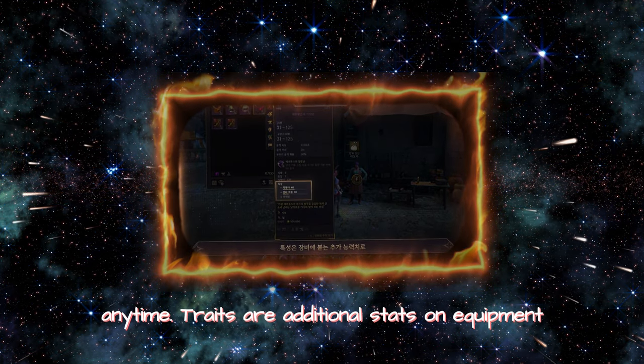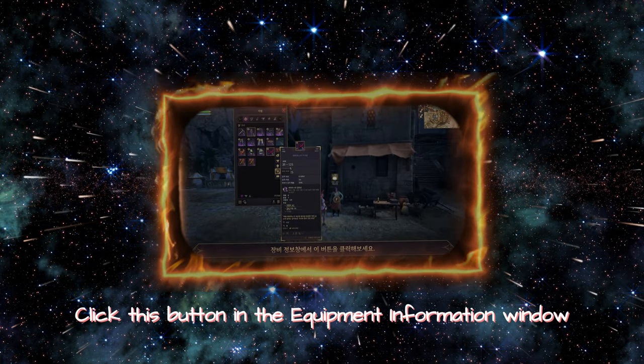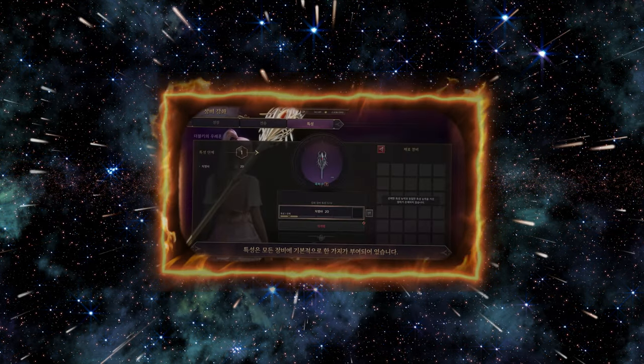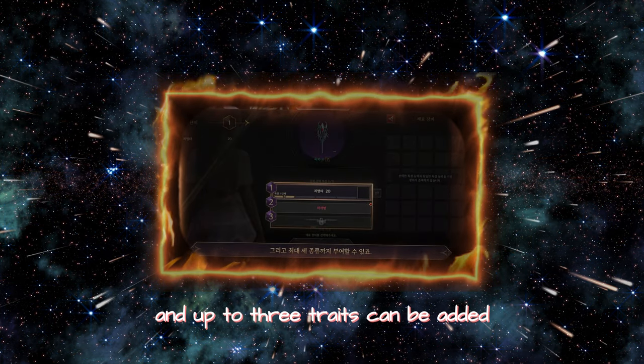Traits are additional stats on equipment. Click this button in the equipment information window to check the available traits that can be added to the selected equipment. Each piece of equipment has one trait, and up to 3 traits can be added.